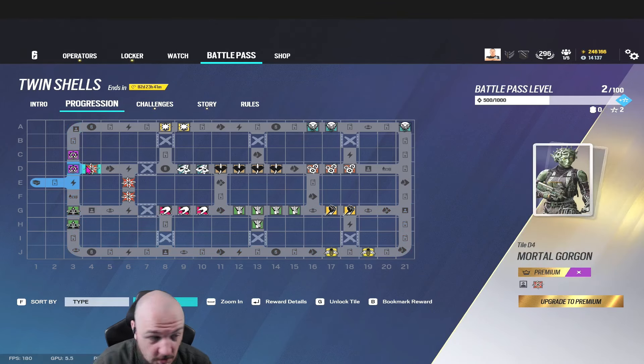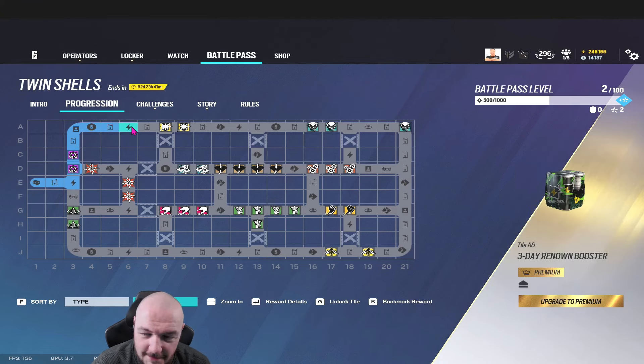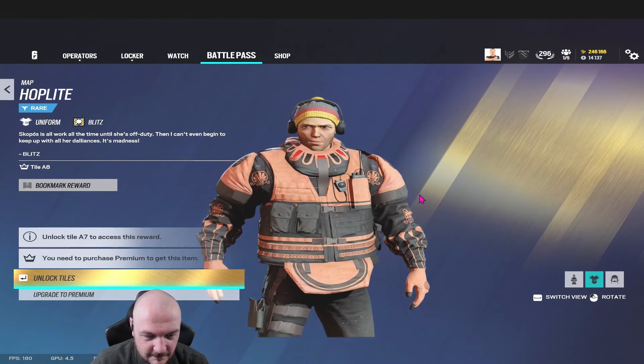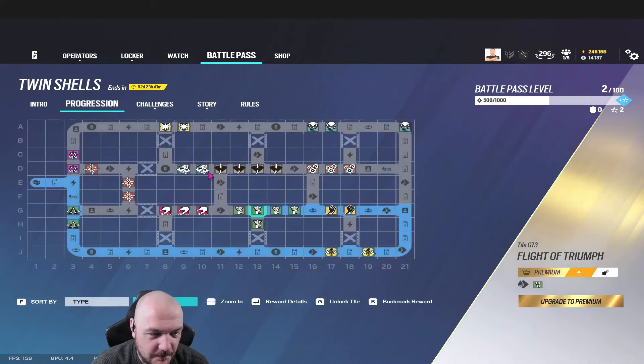We've got charms - the drone looks pretty clean, blending well in a lot of different maps. Pack charm, Grecian themed. Pack booster, pack portrait - it's okay, we're not going to use it. Keeping a mental note of where we are - we've gone down this leg, then we'll go down this leg, then across the top. Going up another pack - that looks cool, it's got a 3D effect, I really like that.